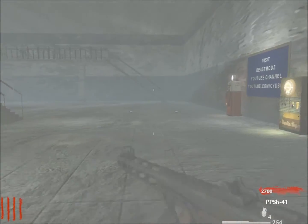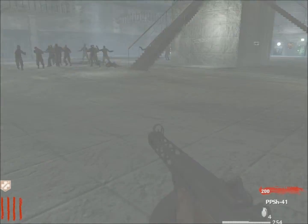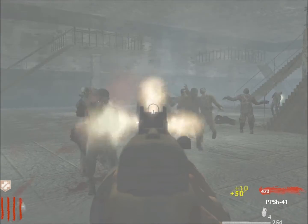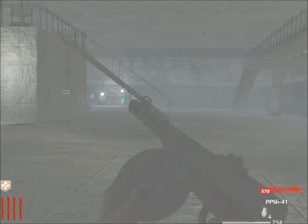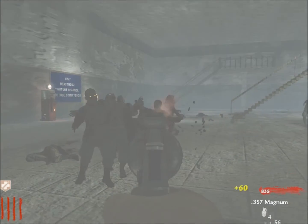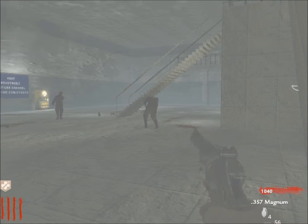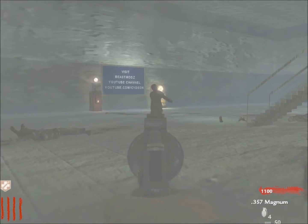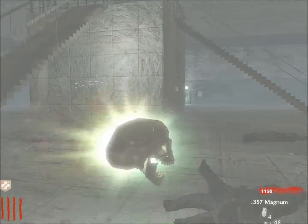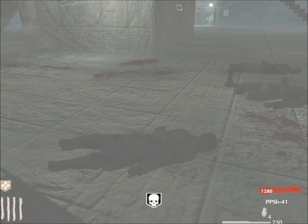I'm just going to grab Juggernaut real quick. My computer sometimes goes crazy and does a bit of super speed — I'm not hacking. Try to save your machine gun for dog rounds, because the 357 magnum is a two-shot kill on dogs and you need to be careful with ammo. I'm the last zombie in this round, so just avoid that situation.